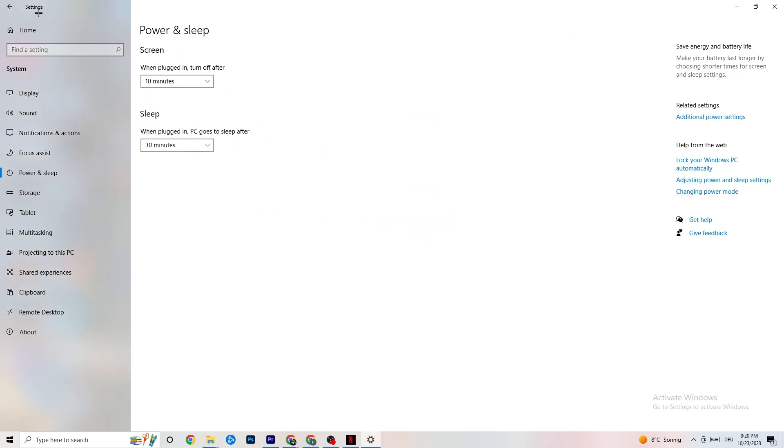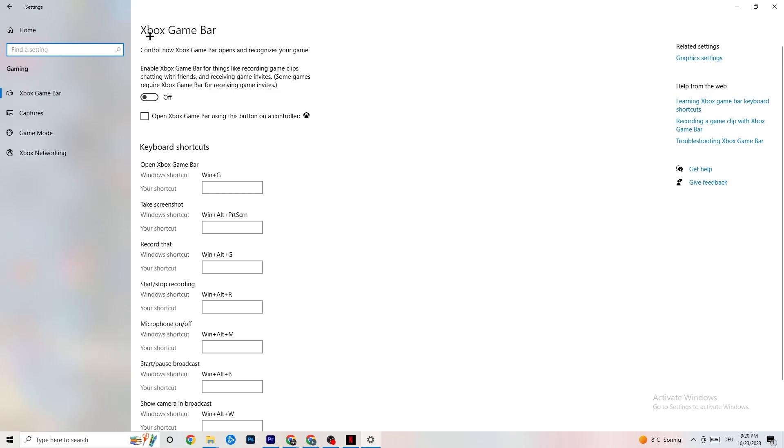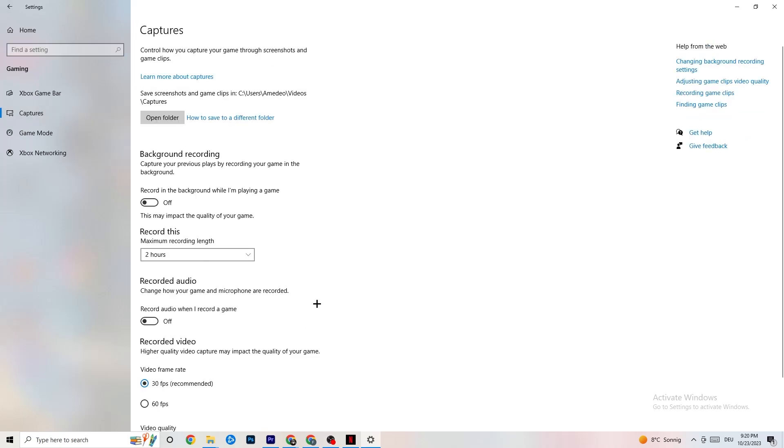Next, go to Settings and click on Gaming. You'll see Xbox Game Bar — turn this off. The Xbox Game Bar sucks a lot of performance, and if it's running in the background all the time, it will cause your game to freeze — especially on low-end PCs it can crash your game or cause FPS drops. Turn it off.